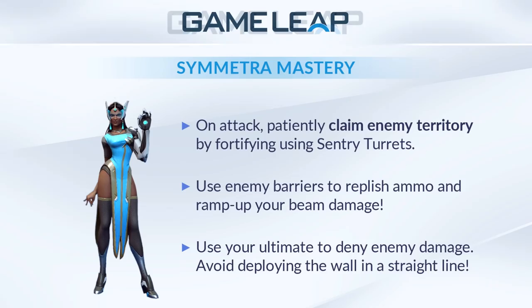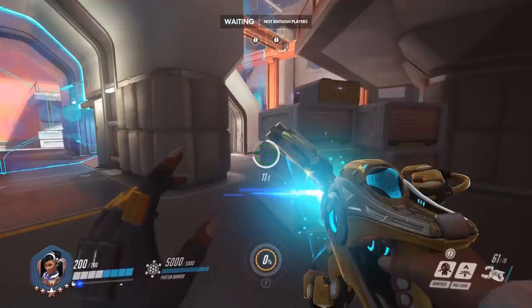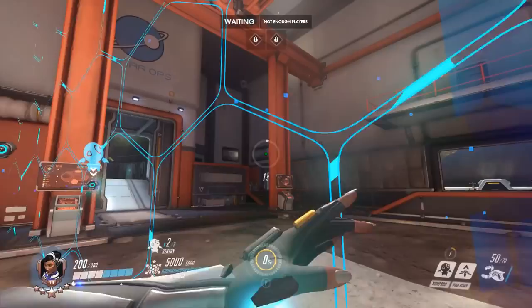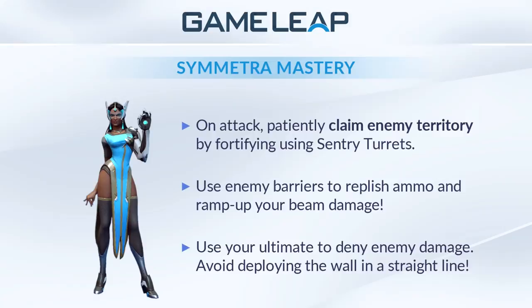One advanced tip: if you're in spawn but your team is struggling to hold or take an objective, you can use your ultimate from spawn because it's an infinite-reaching wall, and position it from your spawn location all the way to the objective itself to help your team. Make sure to keep three sentries up at all times — they do a lot of damage and are much more durable than they used to be. That's all I have to say about Symmetra. Hopefully I can share more tips in the future. I really hope you learned something — please leave a like and subscribe.